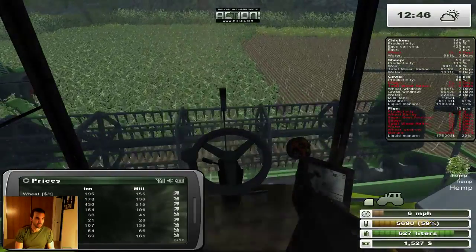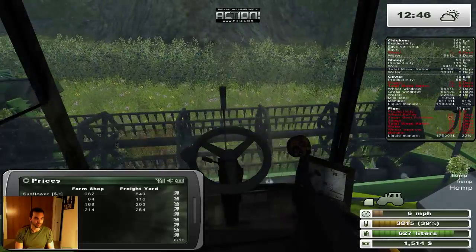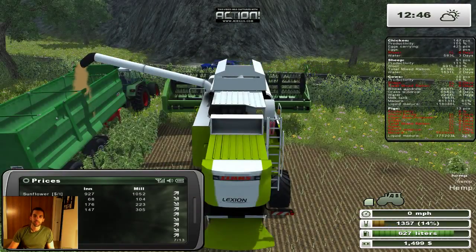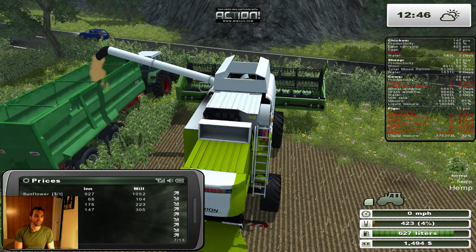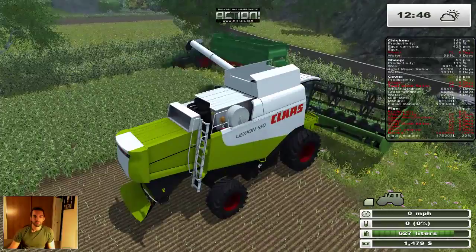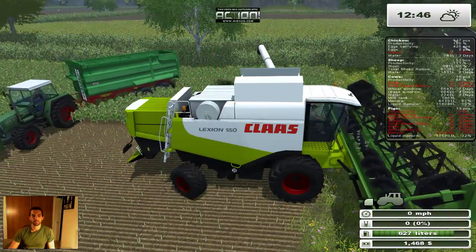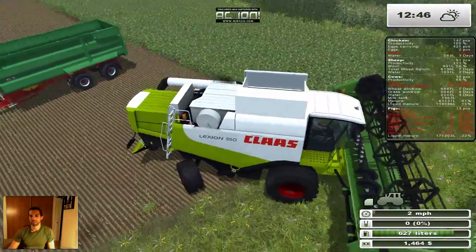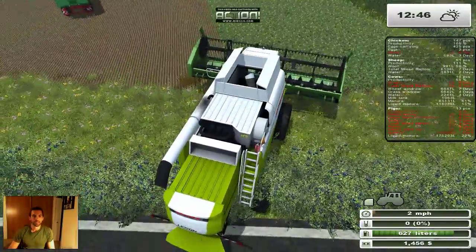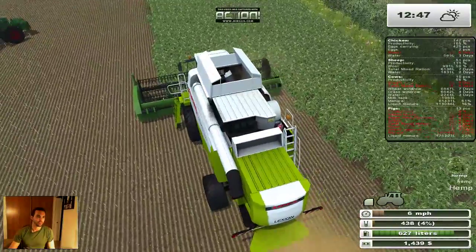Hemp does sell for a decent amount. Let's check: 163 dollars a ton normally, 254 at the freight yard, or 305 at the mill. Pretty decent price. Last episode we sold around 3,500 of hemp or something and didn't make that much money. I have the more realistic mod on — I don't know if that affects hemp prices, but it could very well be what's happening here.